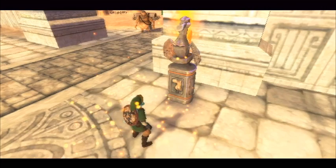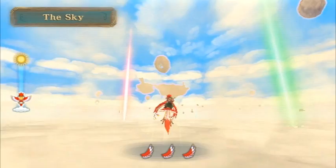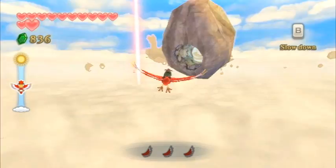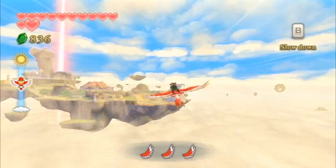After capturing a couple of bugs and using the gust bellows on the piles of dust, let's return to the sky. Our next destination is back in Skyloft. Now that we have the gust bellows, there are some new gratitude crystals we can pick up there. Just ride over with your bird and return to the main island. There's also another gratitude crystal quest we can start at this point, though it has multiple phases and can't be completed just yet.